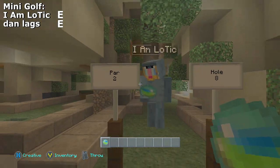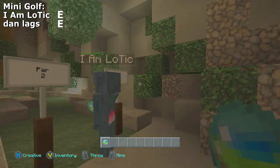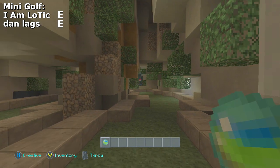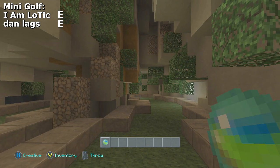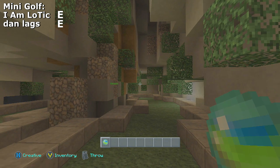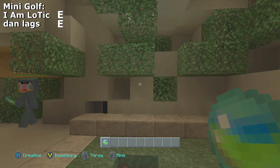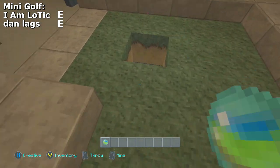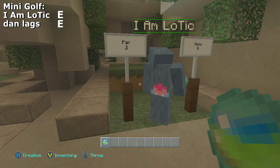This is the eighth hole, par two. Most of these are par two — there's a few par threes, there are no par fours, so just par threes and par twos like a normal mini golf course. This is another hole I think you can hole out — I almost held one on this one in my practice round. That's a pretty decent shot. Boom, there we go, another par. Did you get par as well? Yeah. We're still even — eight holes in, ten to go.